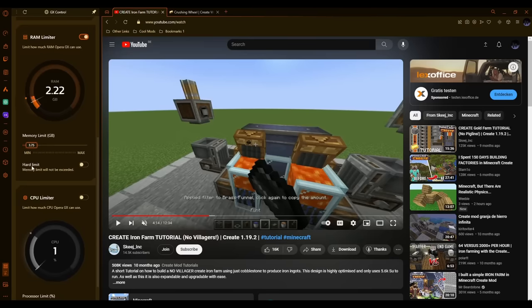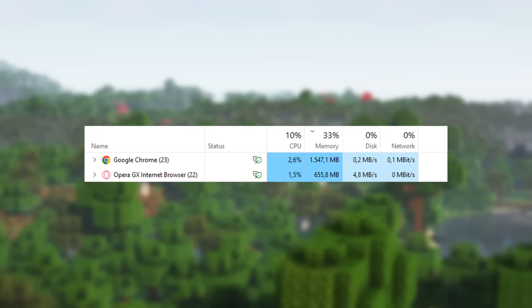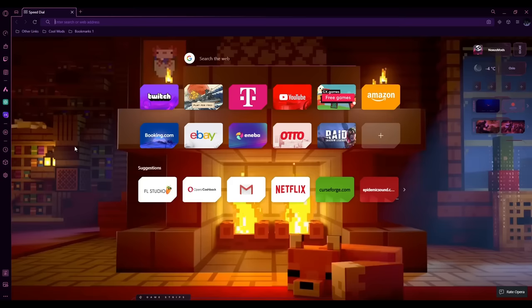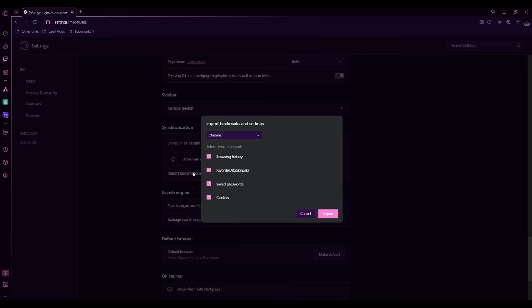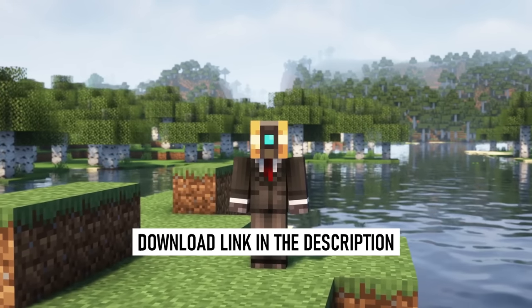GX Control by OperaGX prevents that from happening by setting a limit for the CPU or RAM usage by the browser. Switching from your old browser to OperaGX is super easy, because you can import all data from your previous browser using the Quick Import Tool. It is also compatible with every Chrome extension. Use my link below to download OperaGX today.